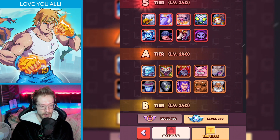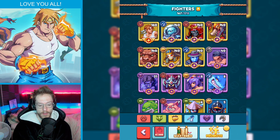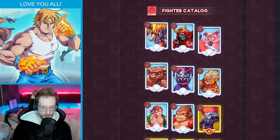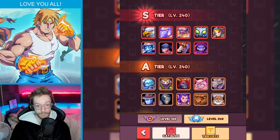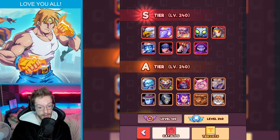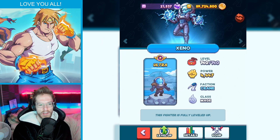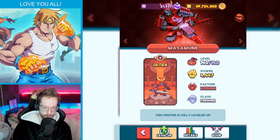Another tip: while referring to the tier list, make sure you've got a wide range — a tank, a healer, and attack. You don't want to end up just going tank, tank, tank, tank, tank. You'd probably still do very well with five S-tier tanks, but you don't want to miss out. Look at the classes — brawler does huge amounts of damage, mage does AOE damage to mobile enemies, and then you've also got tank. So you want tank, brawler, finisher, and mage on your team.